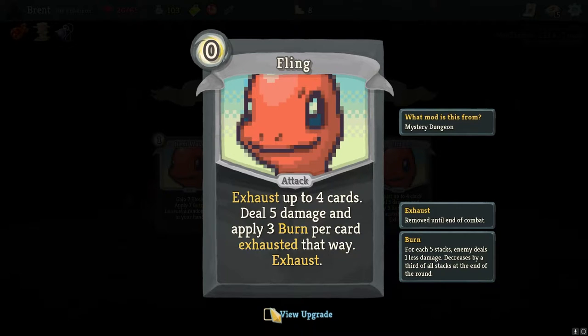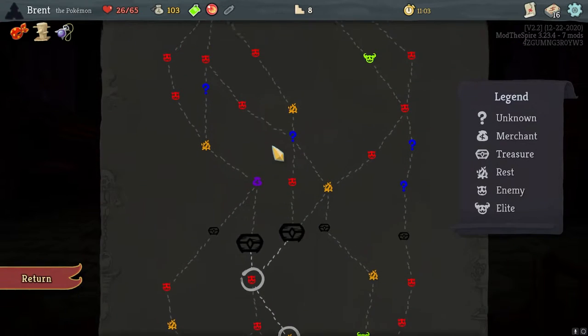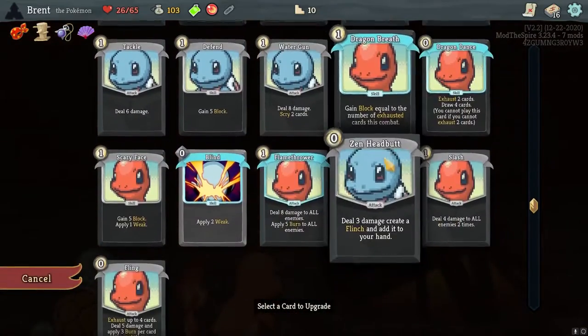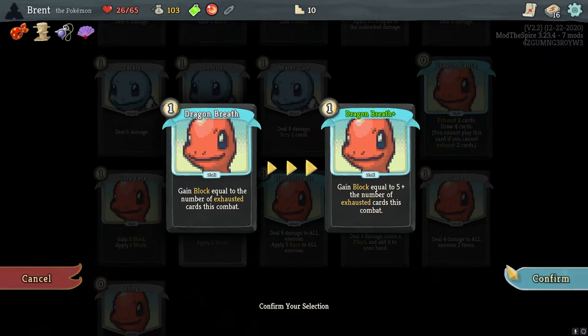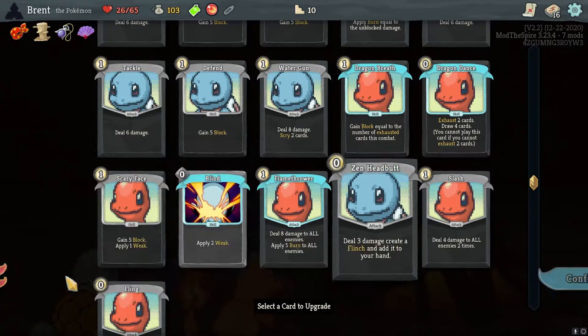So what is the difference? Up to four cards — oh so it's deal five damage, apply three burn, then exhaust up to four cards. That feels good, but we need a thicker deck to continuously benefit from that. Ornamental Fan: every time you play three attacks, gain block. Oh, Lipsmith — the first one — as we continue down this exhaust route. This is why five plus the number of cards exhausted. Blind is to all — granted flinch. I think I go with Dragon Dance first — it's just better to get the cards in our hand.